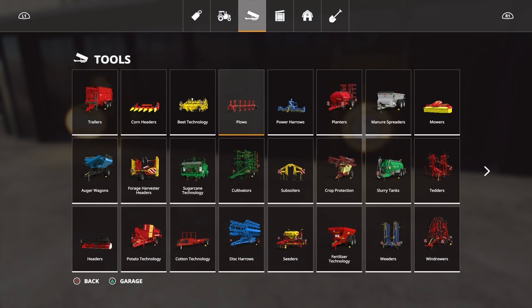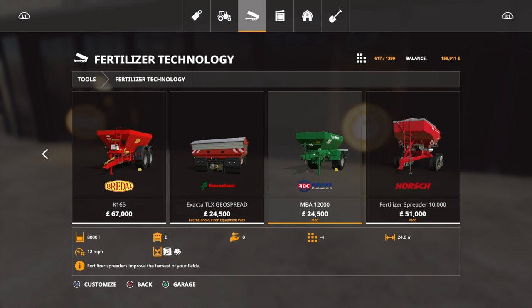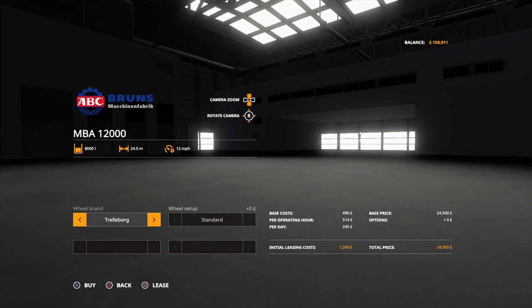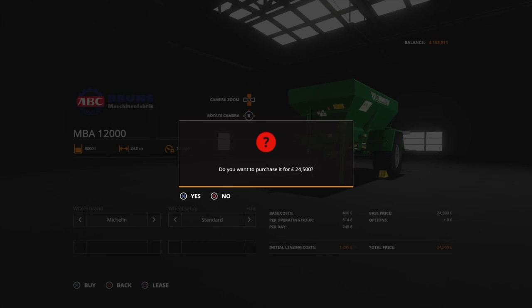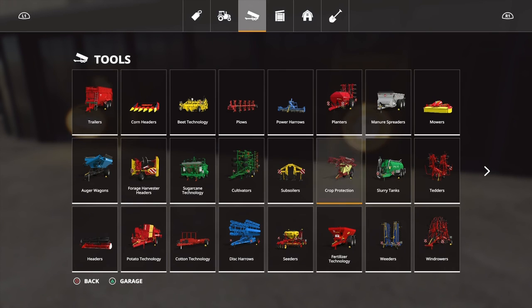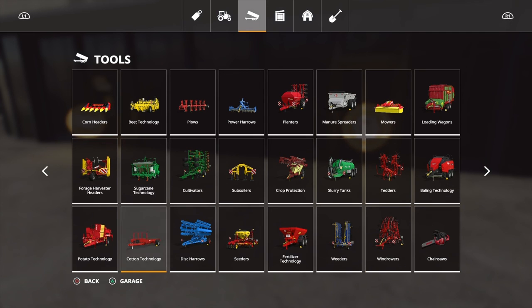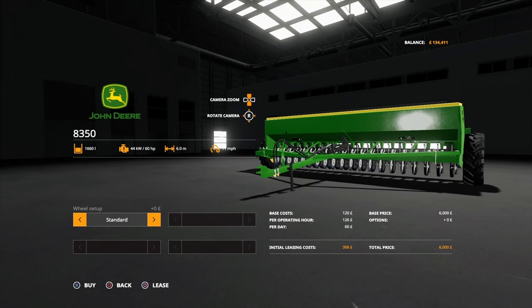Next we need a fertilizer spreader — in fertilizer technology, it's another mod: the NBA 12,000. This mod holds 8,000 litres, you can do fertilizer and lime, and it has a 24-metre spread. Going with Michelin tires — they look more grippy and I prefer Michelin. We're going with standard, so we'll buy that. Finally, we're going to buy a seeder so we can plant crops — another mod, the John Deere 8350, it can plant quite a lot of things. Sticking with standard tires, we'll buy that.